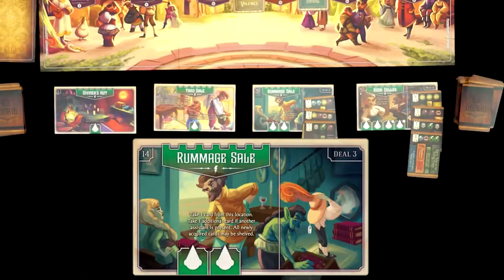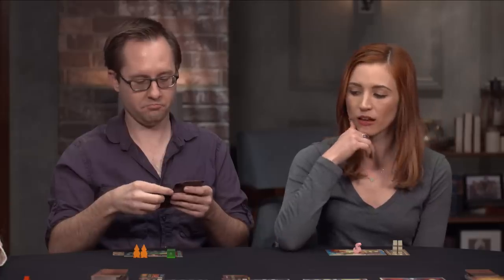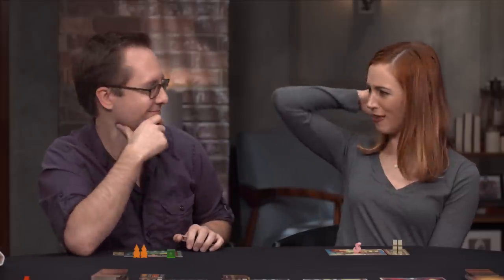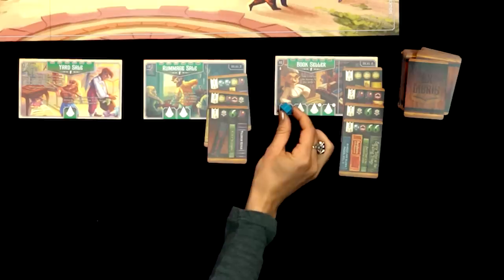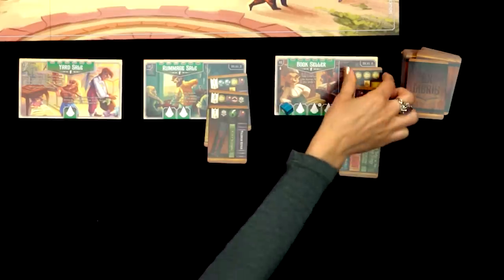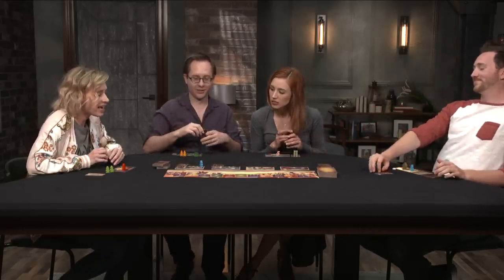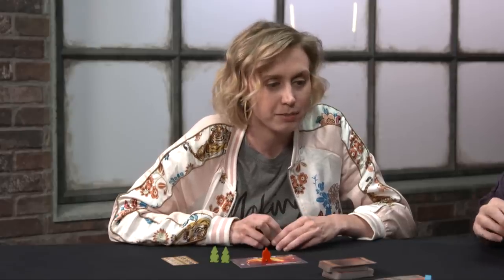The Bookseller just lets you take one card from the location and shelve it. Tyler picks the H card with three prominent works already. Becca comments it's a big opening play — it's yellow and H, and that's three yellows. Tyler confirms he's a Hufflepuff, joking he's the triumvirate of everything but Slytherin.